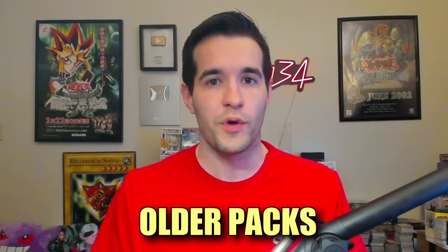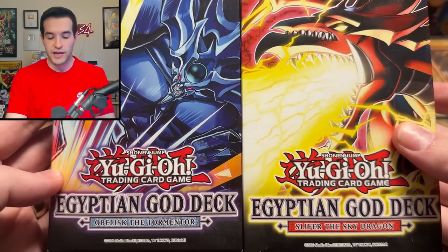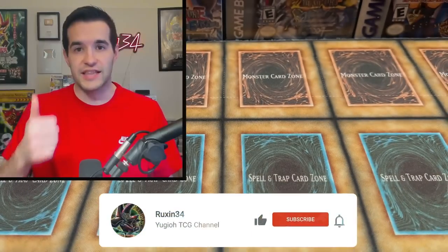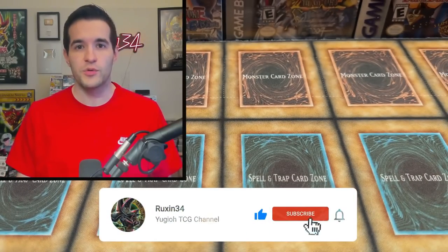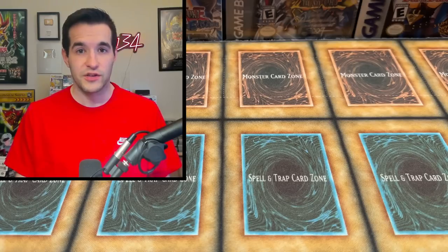But this time, we're changing it up a little bit. I did see someone say they'd like it if we did this with a little bit older packs, so we didn't go all the way old school, but I got a decent variety here. Before we get into it, I have a giveaway — I'll be giving away these two decks: the Egyptian God deck Obelisk and Slifer the Sky Dragon. Just like the video, be subscribed and turn on notifications. Let me know what you think about this concept.